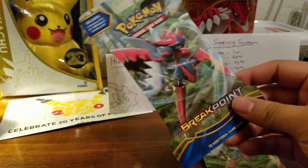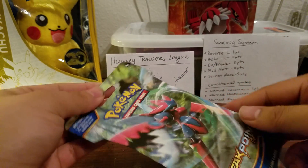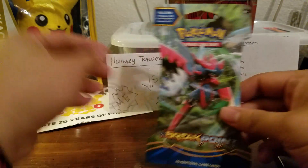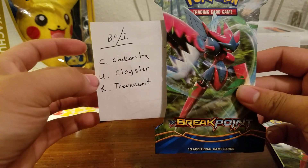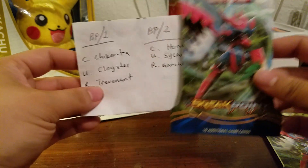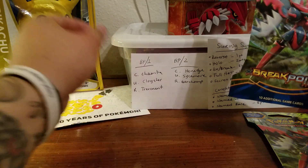I'm not going to edit, so if I mess up just kind of ignore it — we're all here for the pack battle. This is going to be my first pack and I've already picked the conditional cards. For the common I picked a Chikorita, for the uncommon I picked a Coister, and for the rare I picked a Trevenant.